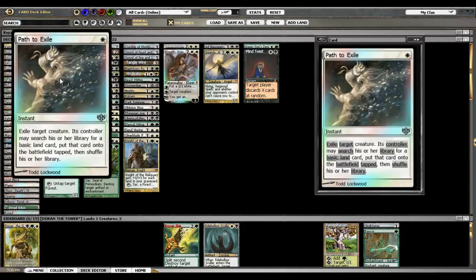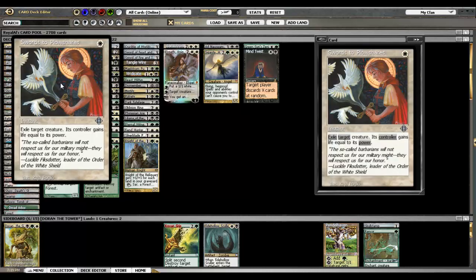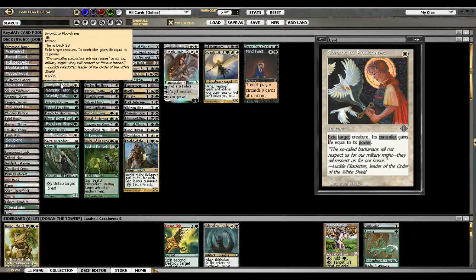Path to Exile is self-explanatory. You want to avoid playing it in the early turns if you can, because you don't want to give them too much of an advantage. Swords to Plowshares — obviously also very good, and very good against Doran since Doran doesn't have any power, so it's just a free removal spell against Doran.